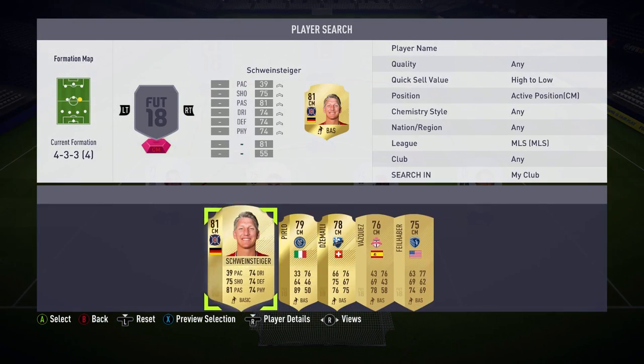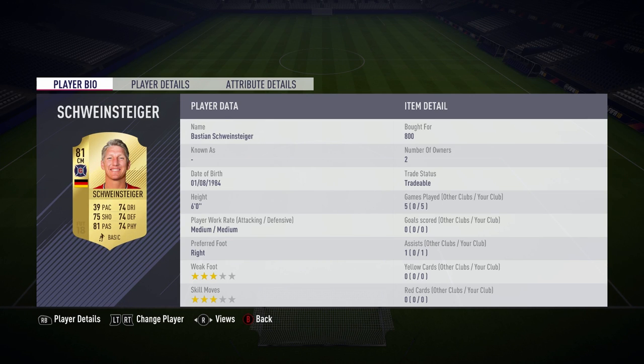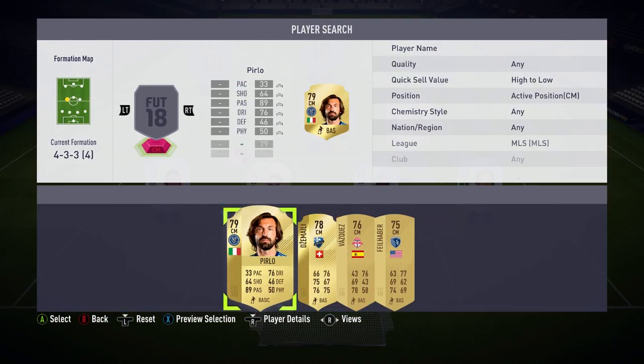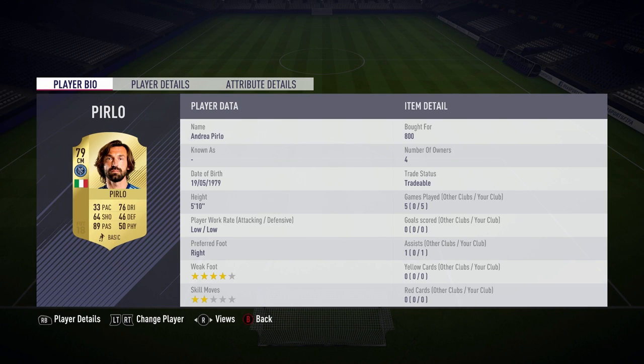Moving on to midfield — we've got Bastian Schweinsteiger, the former Bayern and Man United player, who's 81-rated this year. 39 pace is a weakness on the card. He's got 81 passing, which is awesome for getting out of the defence. The weakness is he feels very clunky at times, but if you get the ball out and do the long passes with him, he seems to produce extraordinary balls.